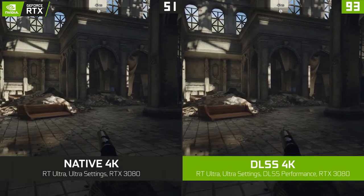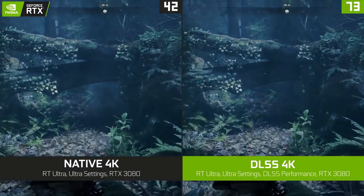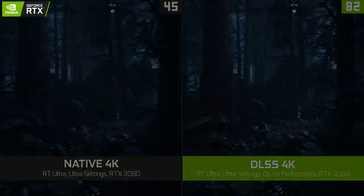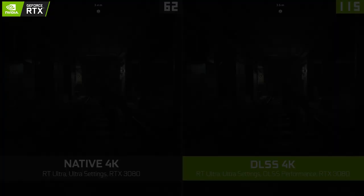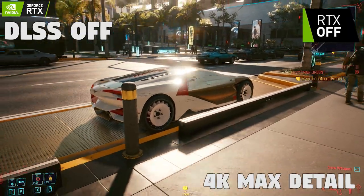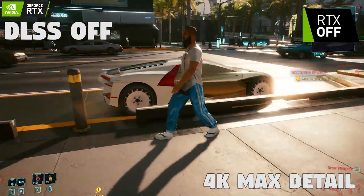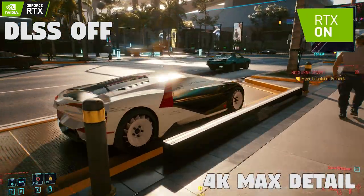DLSS also does a better job than simply dropping resolution, and you don't have to stick with one mode — set it to Auto and it scales automatically. The UI always stays rendered at the initial resolution you set, which is pretty nice. I really hope more games enable DLSS so you can triple your fps, even if the image won't be as sharp. Ray tracing is also really nice to use alongside DLSS, since you can actually get more than 18 fps.